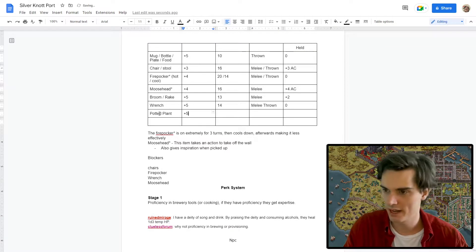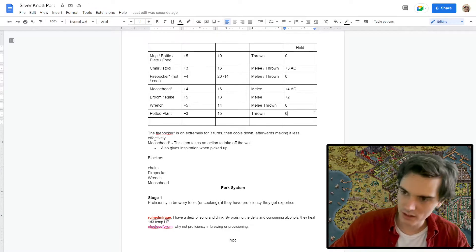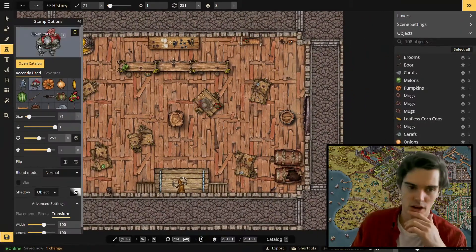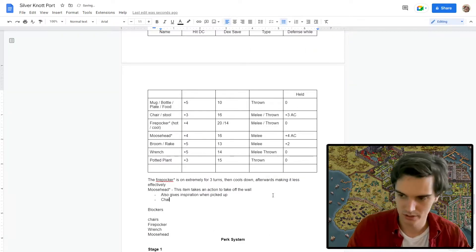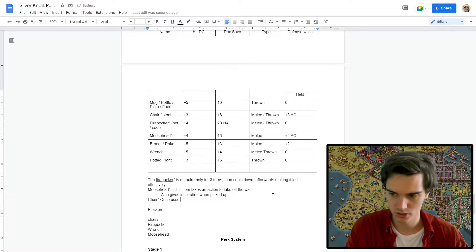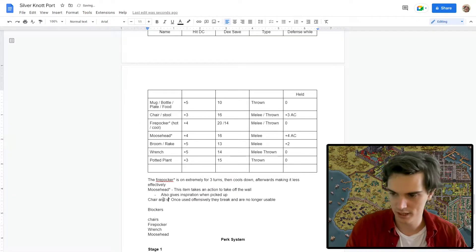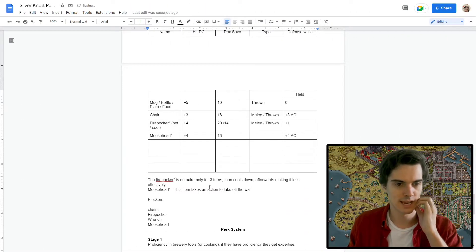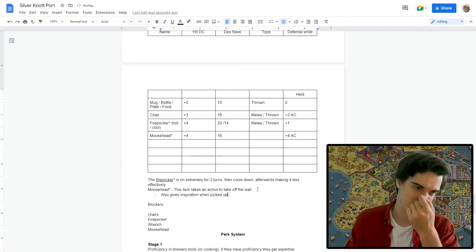Unique weapons include the fire poker, which for three turns after being taken out of the fireplace is scorching hot and requires a really high dex save when you're hit by it, before it cools down and becomes an average weapon. Or the moose head, which takes an action to rip off the wall but provides great defensive bonuses and is pretty strong offensively as well. The moose head can even give an inspiration point when you pick it up.